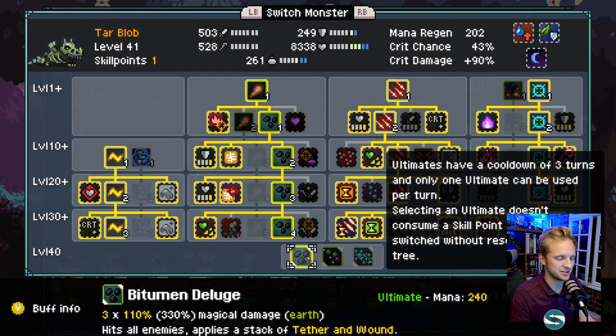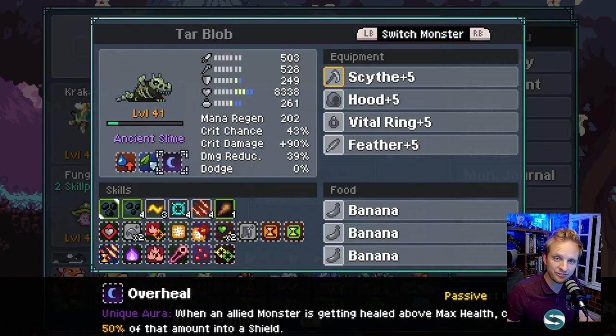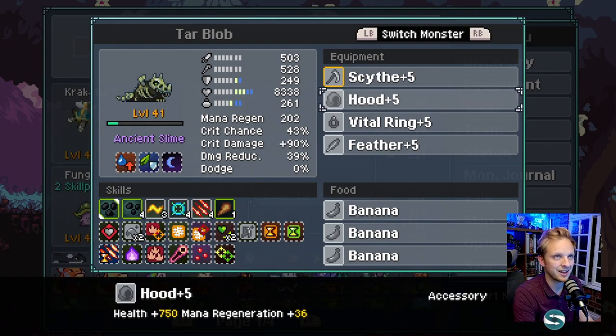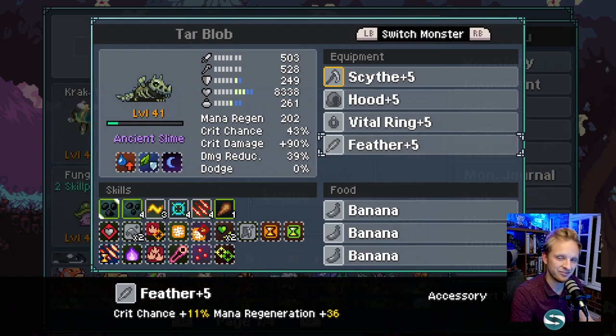Tar Blob should preferably be Dark Shifted. This gives it Overheal, which means any time anybody's healed over their max health, half of that extra health will be turned into shield. This synergizes nicely with Cracker Turtle - extra shield for everybody, mega sustainability all around. Equipment-wise, it's a mix of loads of health and a boost of crit chance and crit damage for that critical heal. I've got Scythe for crit chance and crit damage, HUD for extra health and mana regeneration, Vital Ring for big health, and Feather for extra crit chance.